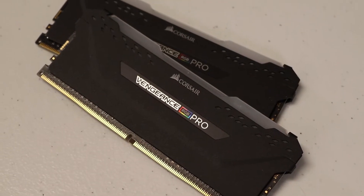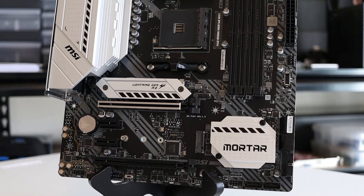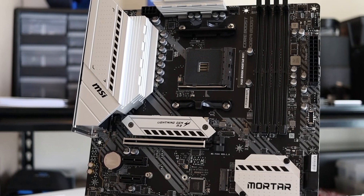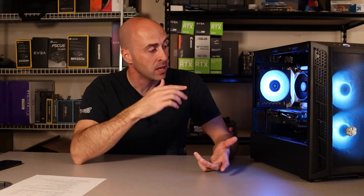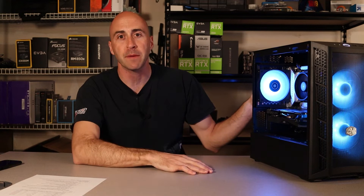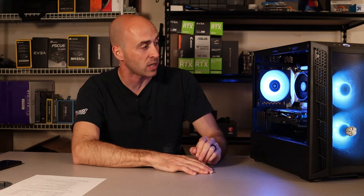As always, I use 16 gigabytes of RAM in all my builds — it's indicative of what everyone has in their computers. This is 16 gigabytes of Corsair Vengeance RGB Pro at 3200 MHz. 16 gigs used to be the standard, but it seems like 32 gigs is becoming the standard now — let me know in the comments if you run 16 or 32 in your own PC. For the motherboard, I used my trusty standby, the MSI B550M Mortar Wi-Fi. I really like the look of it — it's actually one of the only AMD micro ATX boards I have.